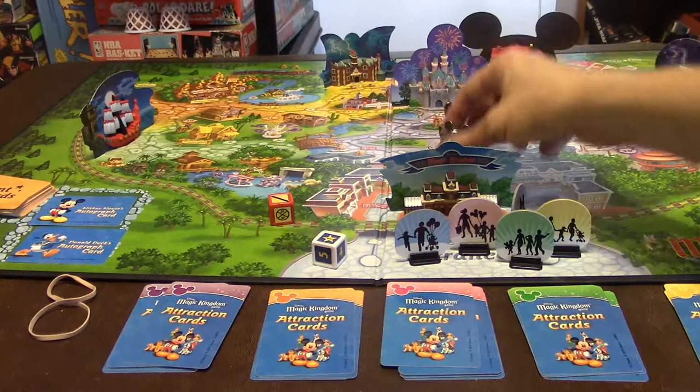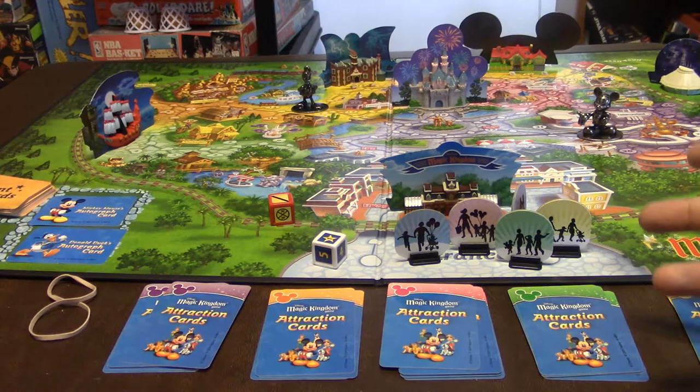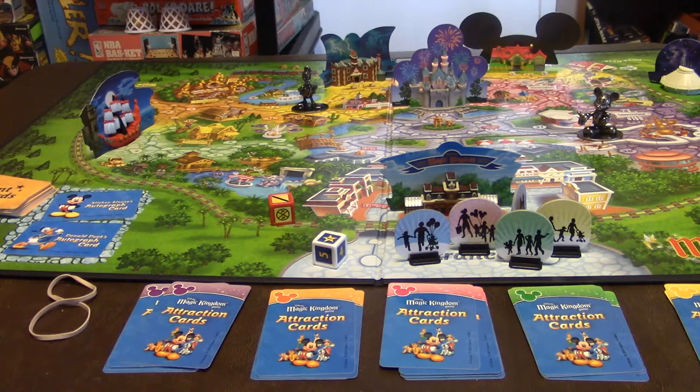When you get an autograph from Mickey or Donald, you move that pewter piece anywhere on the board where there is an A — and there are A's listed everywhere. Same thing with Donald. Once picked up, you can't get another autograph from that character until someone uses the card; then it goes back to its spot and someone else can pick it up again.